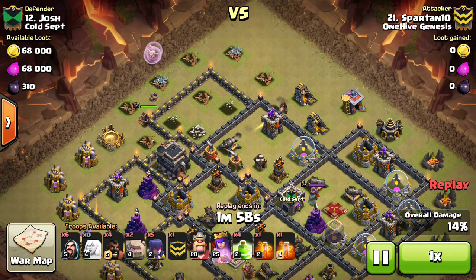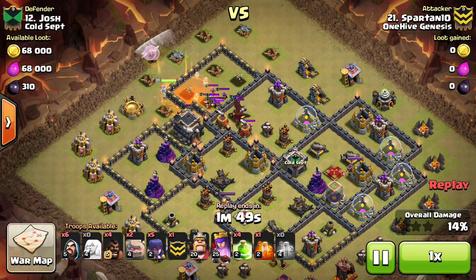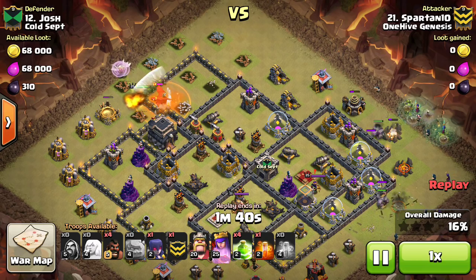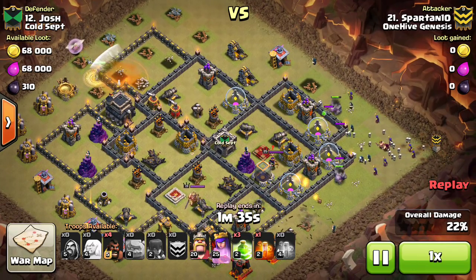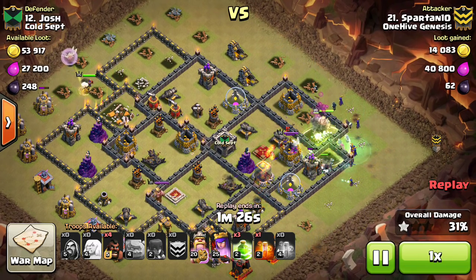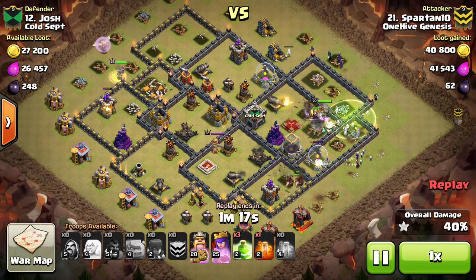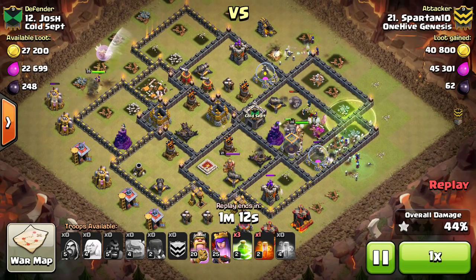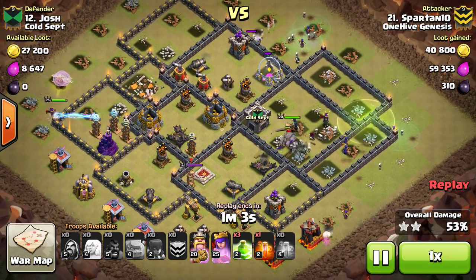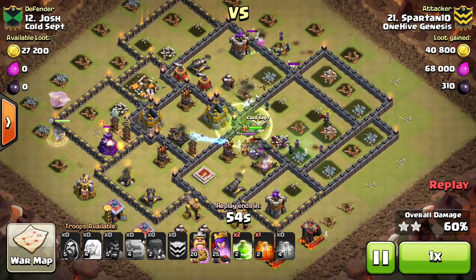Drops a few Hogs right there to lure out the CC, has a poison, drops it, takes out the archers. Queen will get the dragon taken out despite that air sweeper pushing the healers back — no big deal, no point defense on her. Now here come the witches and the golems, just basically spreading out the witches a little bit, which is nice, just to make sure the skeletons kind of go through not all in one huge wad. Then drops a few wizards to create the funnel, has the jump, everything's moving forward. A few hogs on the mortar is great, and he's okay to start with his witches before the Queen takes out all the stuff on her walk, just because they're not at that part of the base yet.